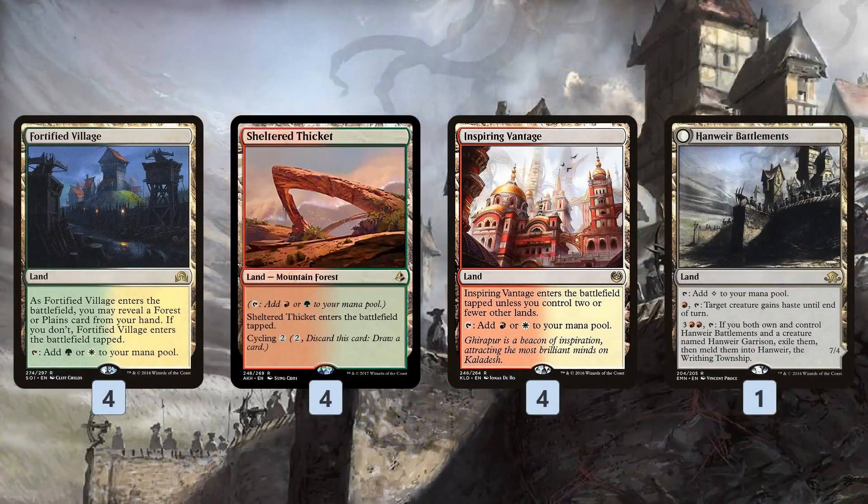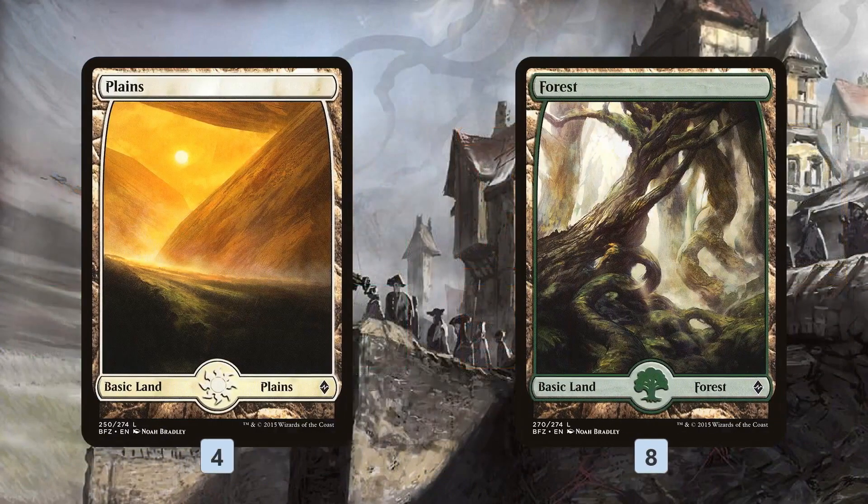As far as the mana base, we have a smattering of different dual lands, Hanweir Battlements for the meld combo with Hanweir Garrison — flipping into the huge Eldrazi and also just hasting our creatures — along with some Forests and Plains.